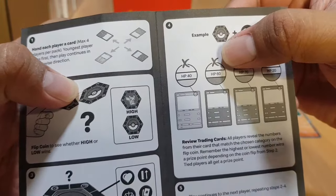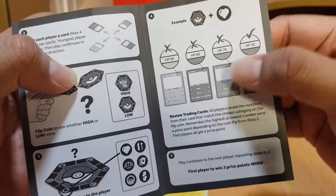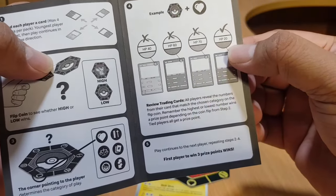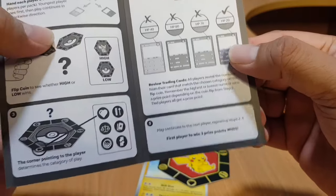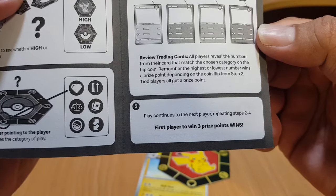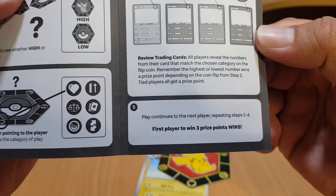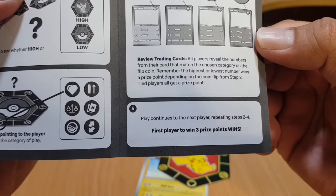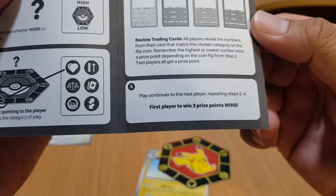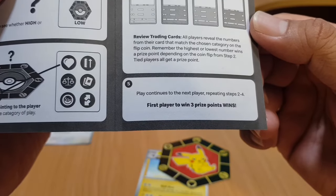Number four: if you see the Pokéball, you need to get the lowest category score for HP. So if you have HP 40, 60, and 70, the winner will be the lowest — HP 20. All players reveal the numbers from their card that match the chosen category. The highest or lowest number wins the price point depending on the coin flip. Tied players all get the price point. Number five: play continues to the next player, repeating steps two to four. First player to win three price points wins.